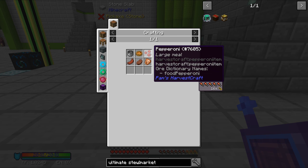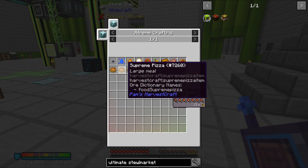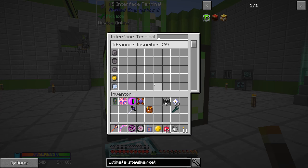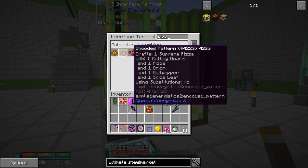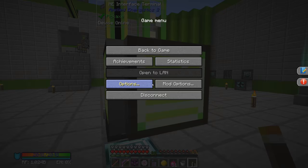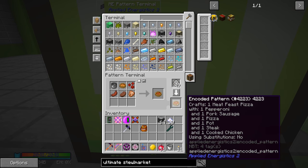And then we have a meat feast pizza, which requires pepperoni. This is going to be a whole new thing. Well, let me get the pizza done here, the supreme pizza finished up, and then we'll be back guys. So we have all these new patterns in our system. Underneath our pizza section we made one for pepperoni, which is going to be using a cooked pork chop which has EMC, salt, cutting board, spicy bell pepper. And we also need one for pork sausage, which is a cooked pork chop again, EMC salt, cutting board, and spiced leaf. Most of these different ingredients we already had cooking up, especially with the supreme pizza.